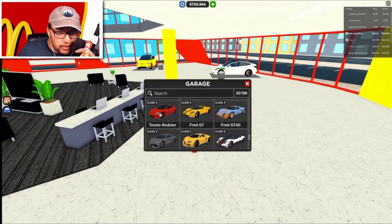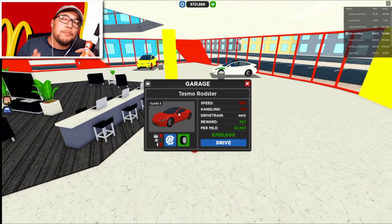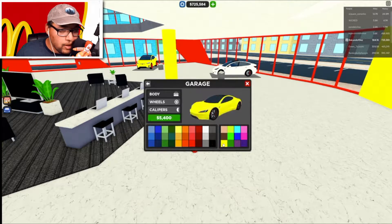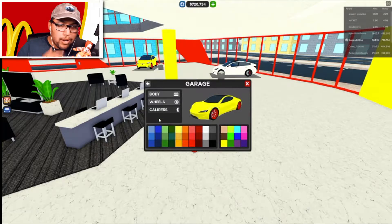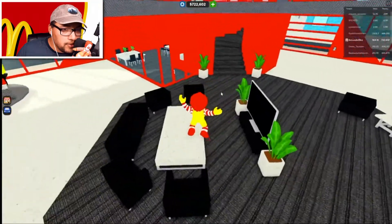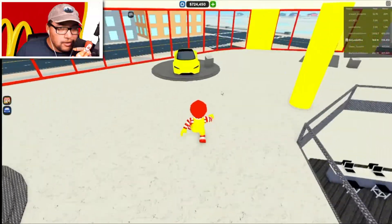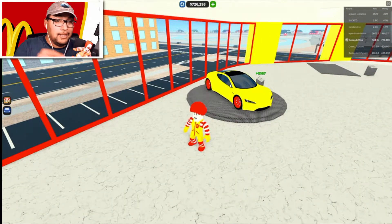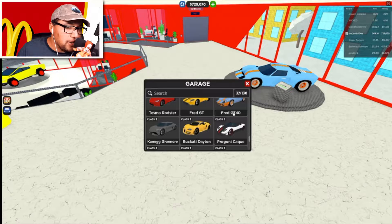Now we got our roadster that we need to change. I love the color of the roadster — am I really gonna change it to McDonald's colors? We're dedicated! Here we go — 5,000 just to change the color, and we're doing it. Then the wheels red for 2,700, and the calipers white for 1,300. Where's my roadster? I think it's upstairs. Oh my gosh, look at my roadster, guys! I might take that out for a spin.